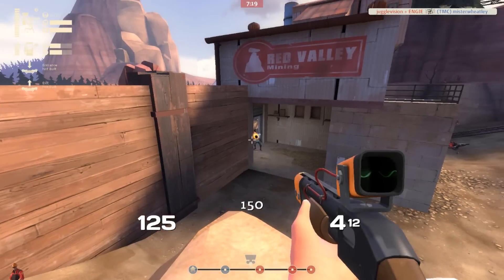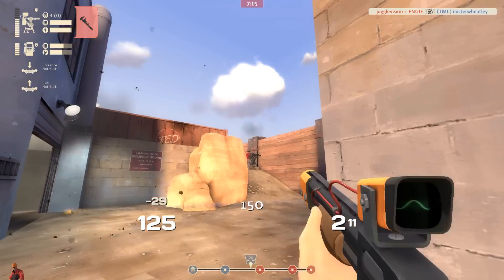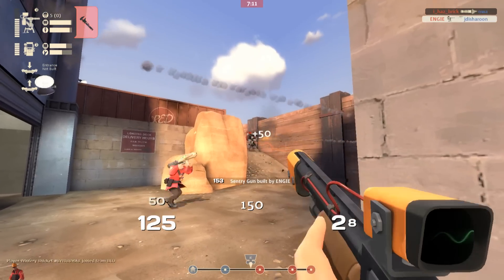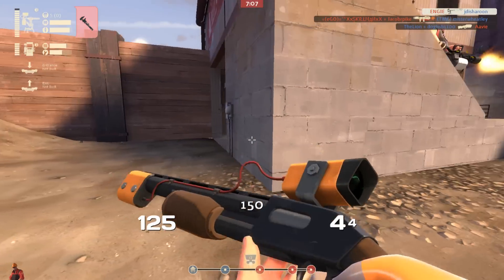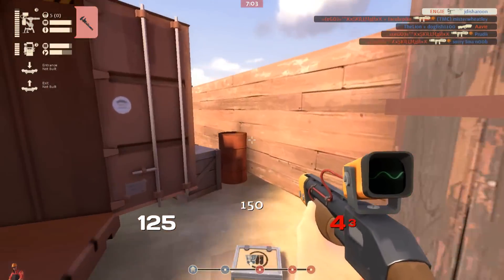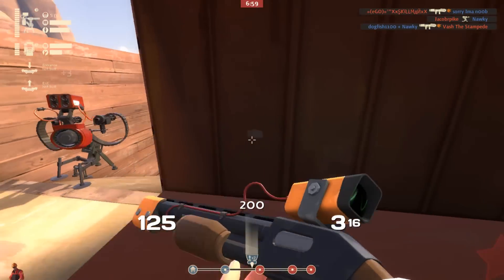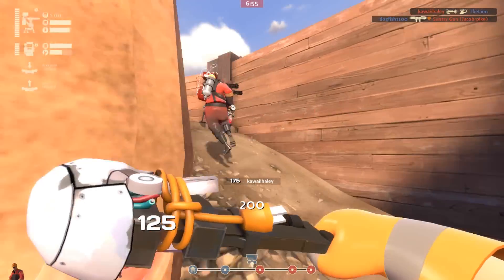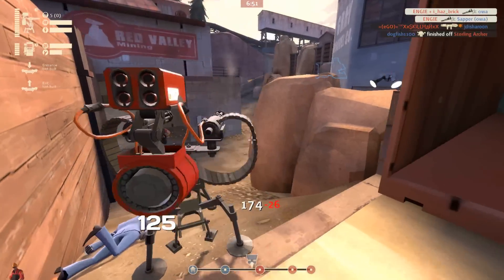One-on-one versus a soldier, even when I'm reloading, I have four shots. A soldier's rocket launcher has four shots. I'm going to be able to repair this indefinitely 1v1 versus a soldier. In short, this gun is really cool. It solved what was a big problem before for Engineer, where if you wanted to repair your sentry you had to be right next to it, and if you were right next to your sentry you are very vulnerable to a lot of attacks. But now you can get out safely and repair it from a safe distance. That's very big for Engineer.